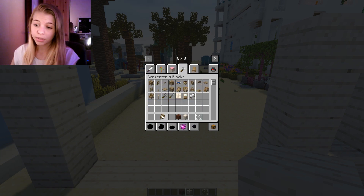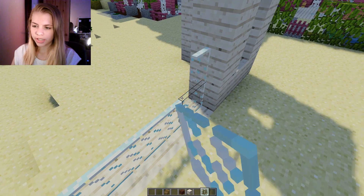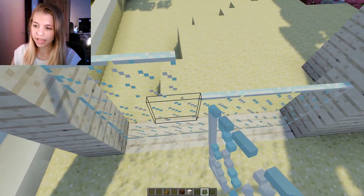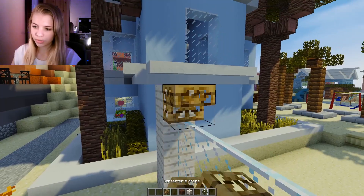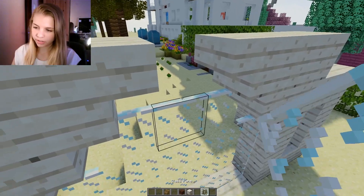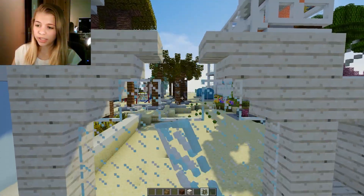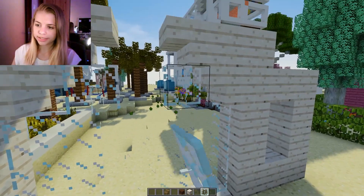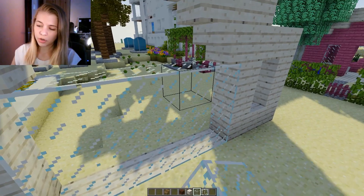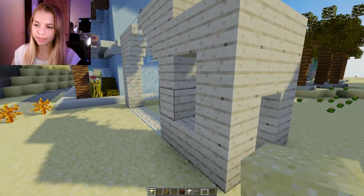For the window we're gonna grab some glass and also some stairs. I saw somebody else do this idea in a Minecraft build and thought it looked pretty awesome, so I really wanted to try it. We go kind of like this — it looks a little boring but also pretty cool. It'll be light and beachy and summery.